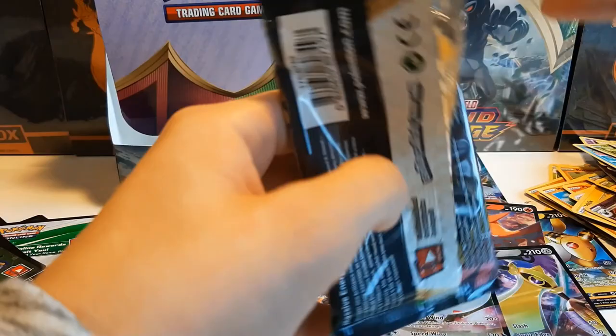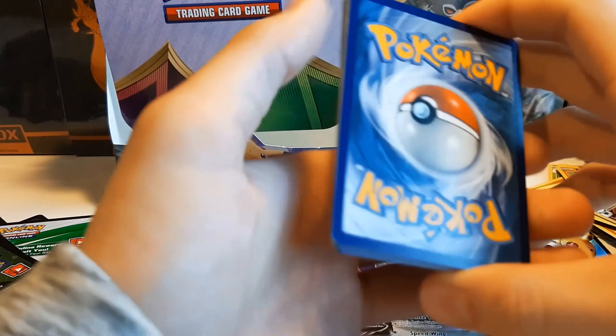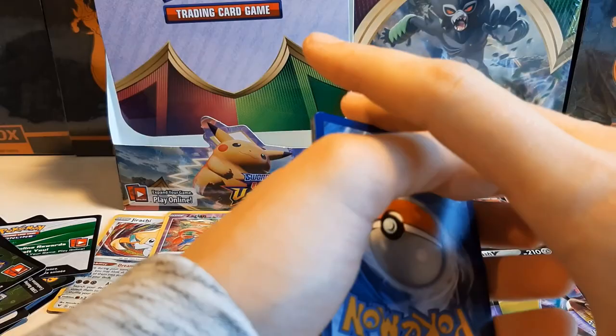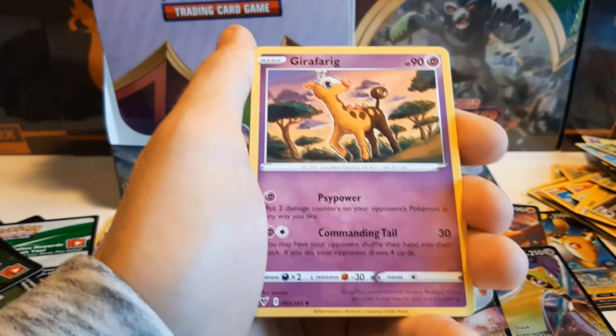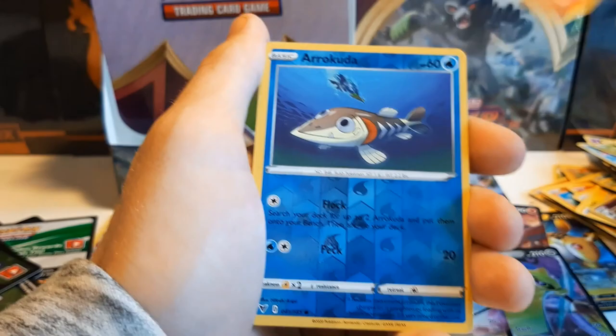Let's have a look at our last pack. A green coat — so it could still be an Amazing Rare. Do we have some last pack magic? Metal Energy, Memory Capsule, Girafarig, Electrike, Chatot, Joltik, Cottonnee, Mudbray, Slugma, Arrokuda. And an Electrode.